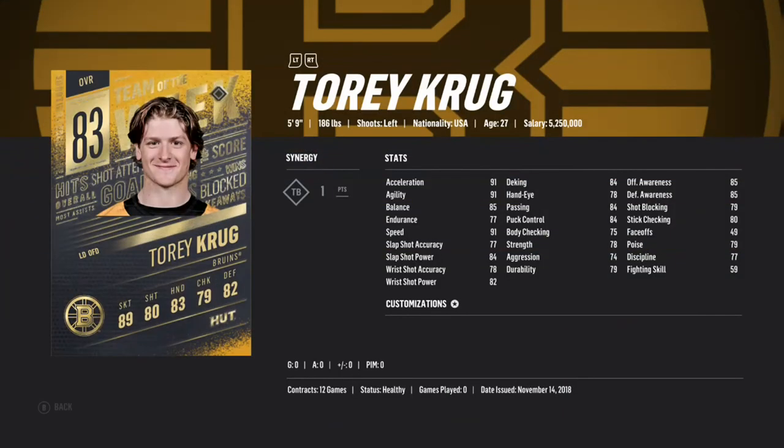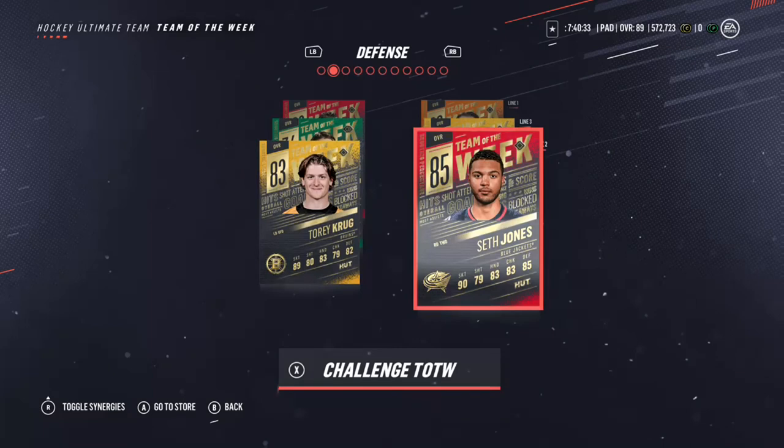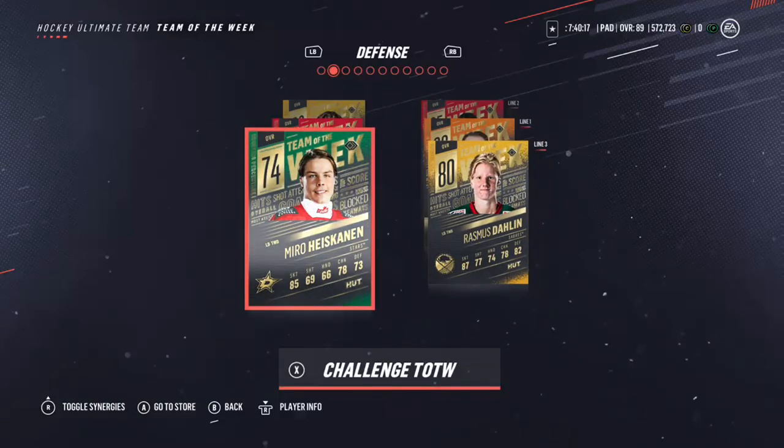Tory Krug 83 overall — the good thing about this card is he's got good slap shot power, good speed, good stick checking, but I'm not a big fan of 83 overall defense cards. We got Seth Jones — 90 overall, really good skating, good slap shot and wrist shot power, good defensive awareness, good passing and puck control. The rest of the card I'm not a big fan of either, but the speed is notable.